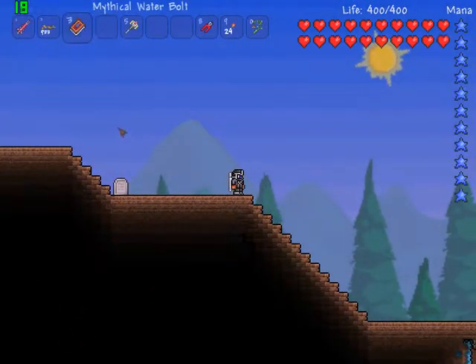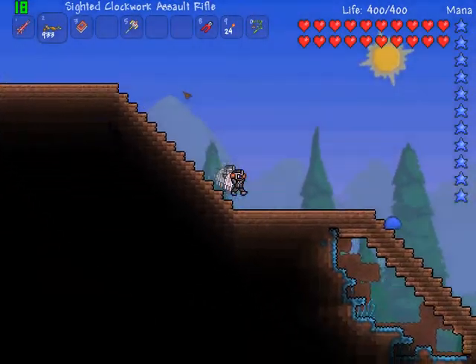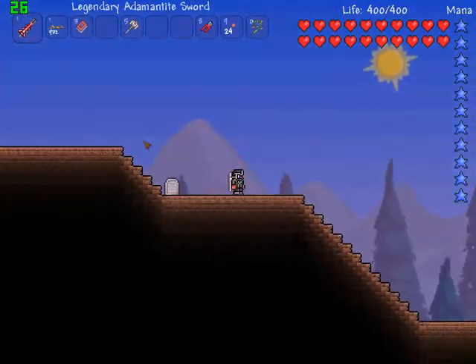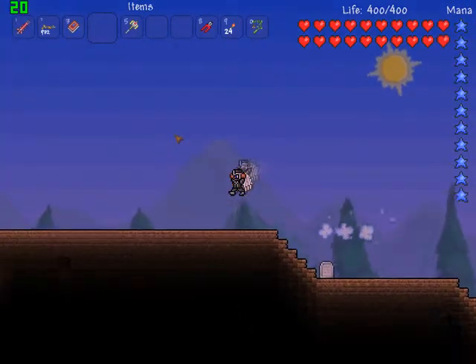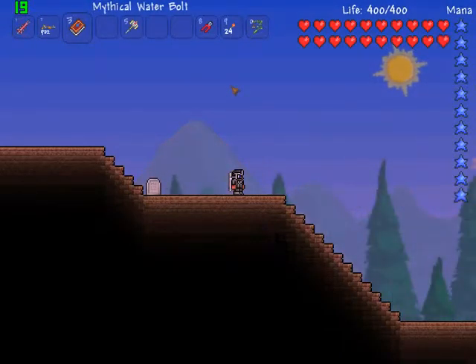First, you gotta get a water bolt, or get some meteor ore to make some meteor shot — the bullets — meteor bullets because they reflect. This may sound dumb, but I guess that's the only way to locate a floating island unless you use the map program to look at your map.